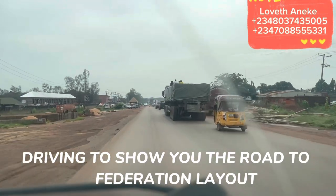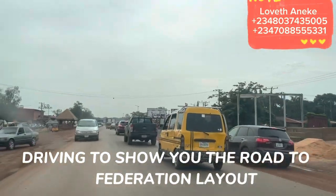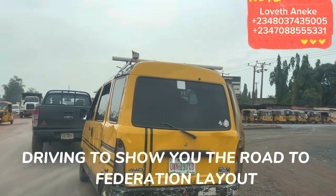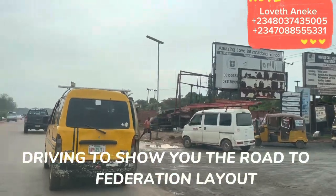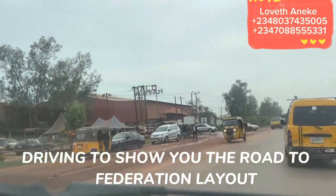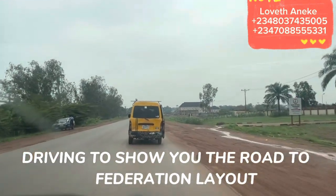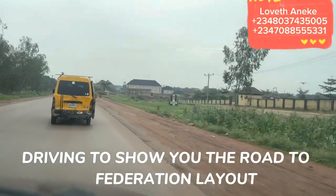Let's overtake and move faster. So at the comment section, tell us what you think. This is Prodda Junction — you've been hearing about Prodda Junction where you do your national ID card. That is Prodda Junction by the right hand side. And by this left is Sunrise Estate, if you've heard about it.